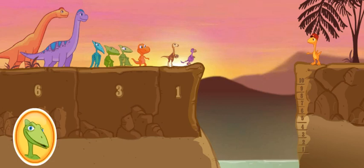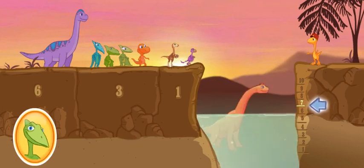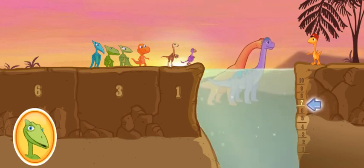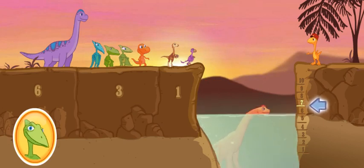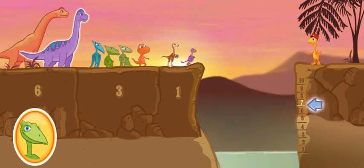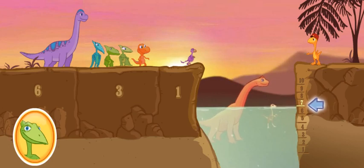Okay, team. It's getting harder now. Here's the target mark. Click on two dinosaurs whose total size will raise the water to level seven. Click on another dinosaur. Uh-oh! The water level's too high. Try choosing two smaller dinosaurs. Click on another dinosaur. Click on another dinosaur. Click on another dinosaur. Good job, team!